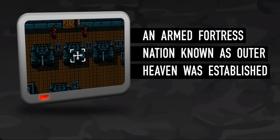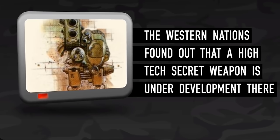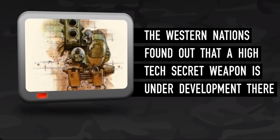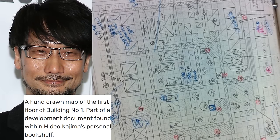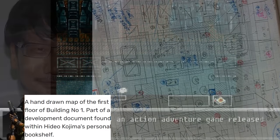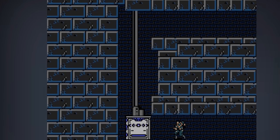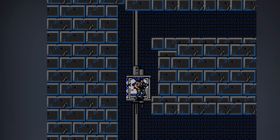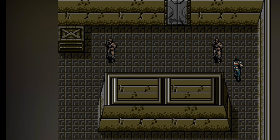The original Metal Gear game was released for the MSX platform in 1987 and made an incredible mark on the gaming world, particularly with its innovative map design, structure, and layout developed by Hideo Kojima himself. This pioneering title laid the foundation for the stealth action genre and introduced players to a level of strategic gameplay previously unseen. One of the most impressive aspects of Metal Gear's map design was its non-linear layout within the confines of a 2D environment, offering players a sense of freedom and exploration with its maze-like military compound filled with interconnected rooms, corridors, and secret passages.